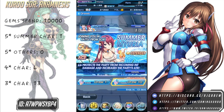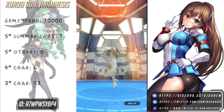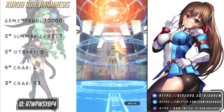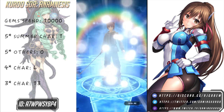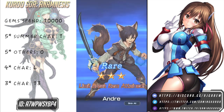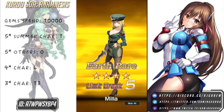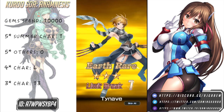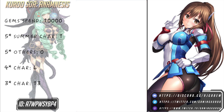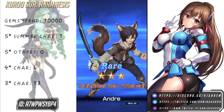5 more tablets, come on, give me a 5 star. We got a rainbow so hopefully it's a featured character. There's still a chance we get a 5 star character not featured in this banner. Hopefully we can get Miki or Myuria. And... yeah, that one's absolutely useless.